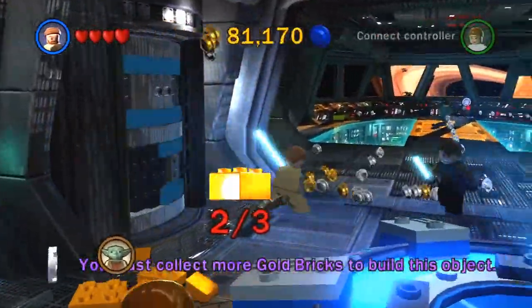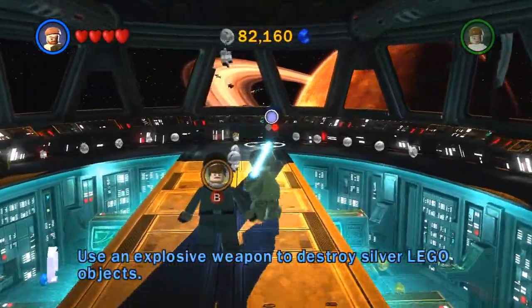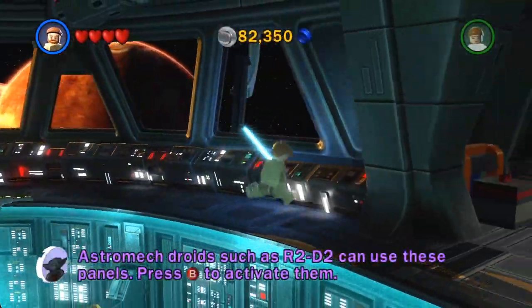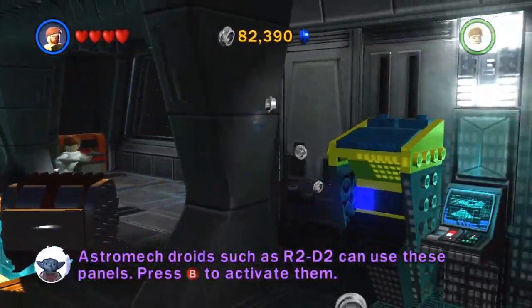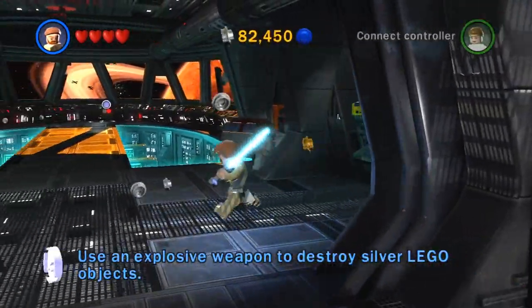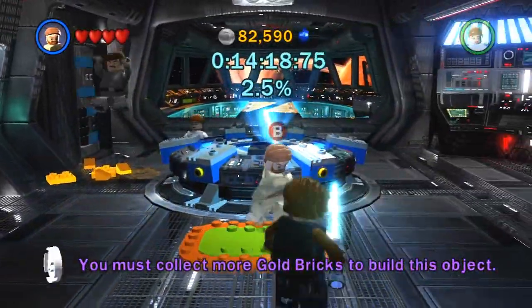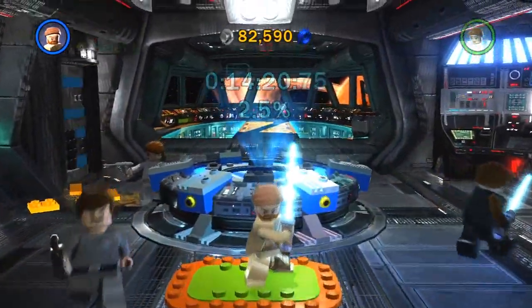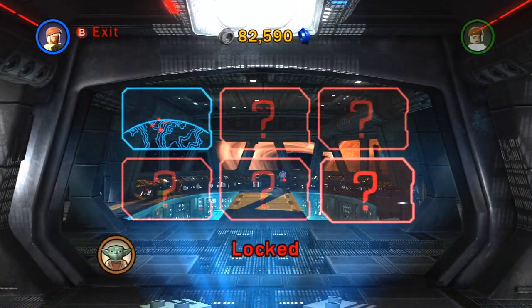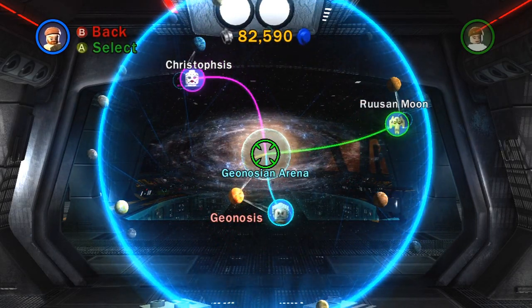This is the hub. Basically in the hub you can do missions — it's like a mission select by characters. When you start the game you go into this area. It's like the FIFA arena if you've played FIFA before — all this stuff is locked but you can buy characters.